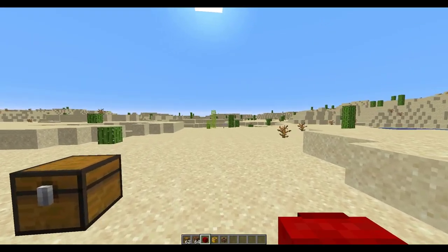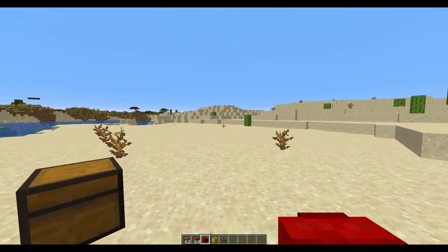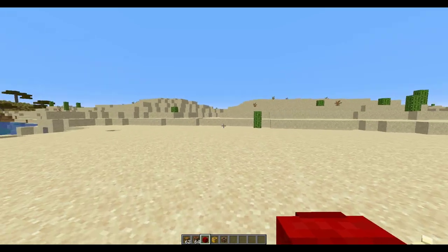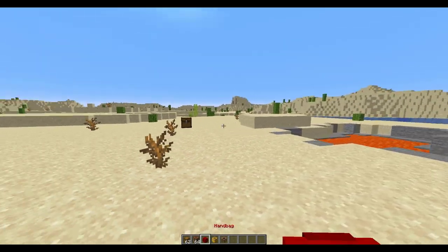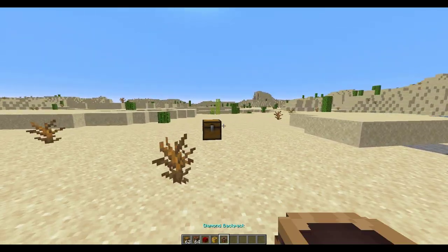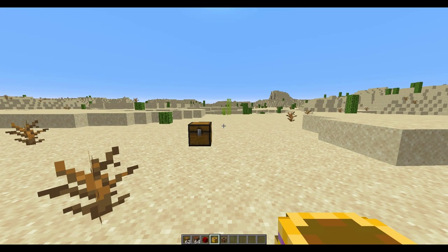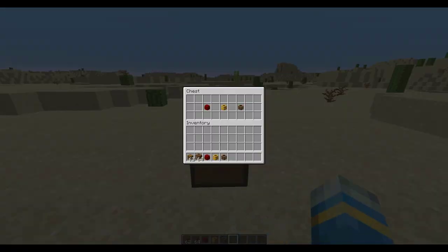Welcome to another Server Miner plugin tutorial. I'm your host Elsie Jim 007 and today we're looking at the Fancy Bags plugin. This is a really fantastic plugin which allows you to make custom backpacks — a few of which you can see in my inventory — and you can customize these with the names, the head it uses, and the amount of storage it gives you.